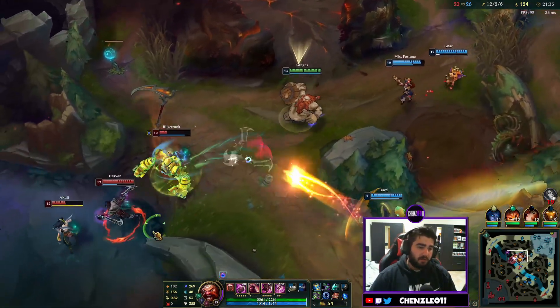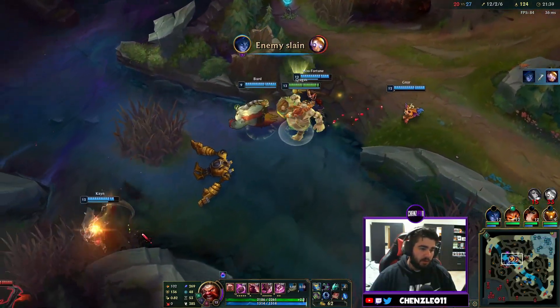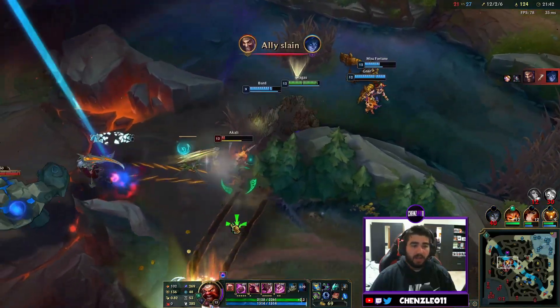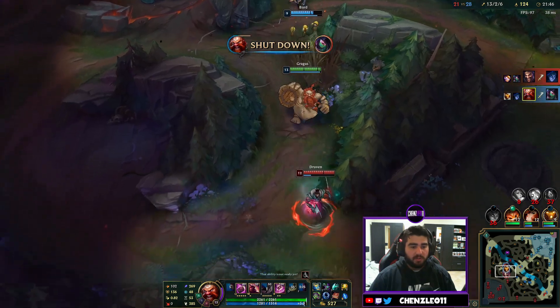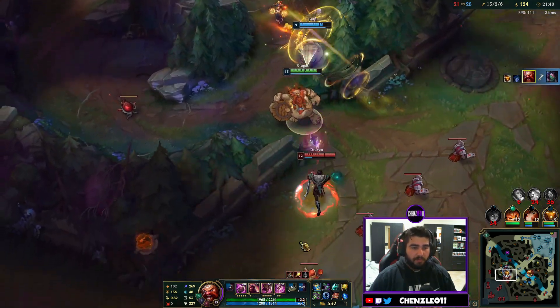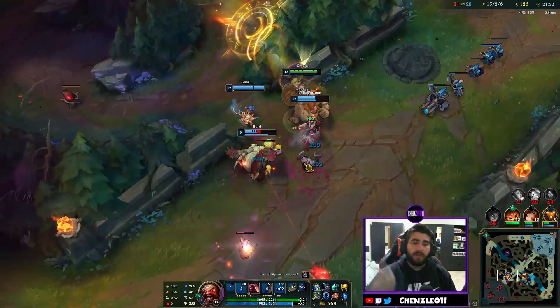Kane goes balls deep — he gets the Blitzcrank, uses his E through the wall. Akali assassinates him. We get the Akali with our big gut and then we're looking for the Draven. I wanted to throw the barrel behind him but I screwed up and knocked him into the tower — I was trying to knock him back towards our team.